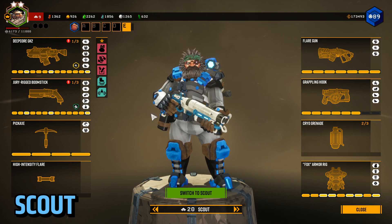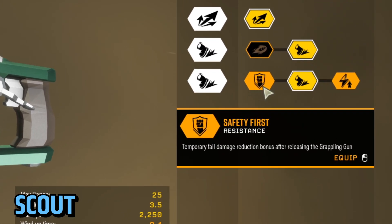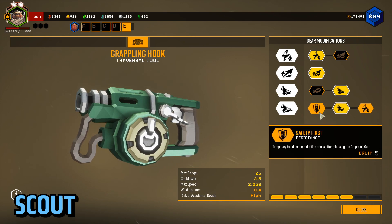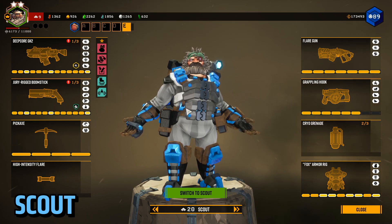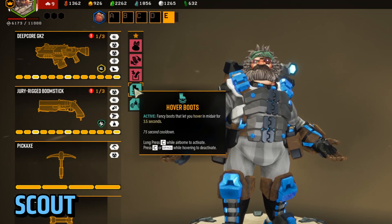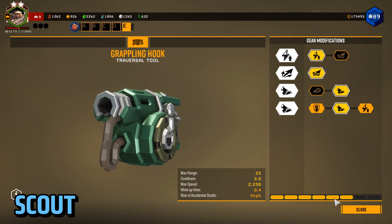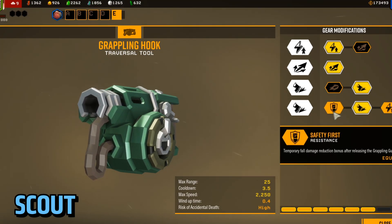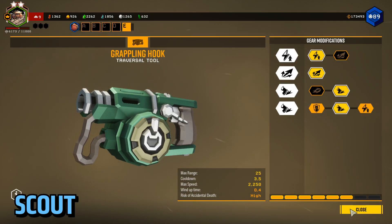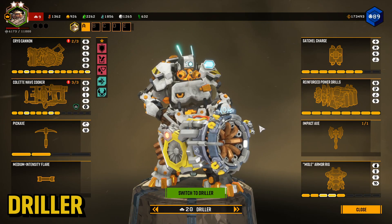I also use speed on the grappling hook instead of Safety First. People might think that's strange because you usually want fall damage reduction, but there are two reasons I don't use it: I almost always use Hover Boots which reduces fall damage, and if you fall from a really big height it's not going to save you anyway. The movement speed boost really helps with my playstyle of going fast and getting things done quickly.